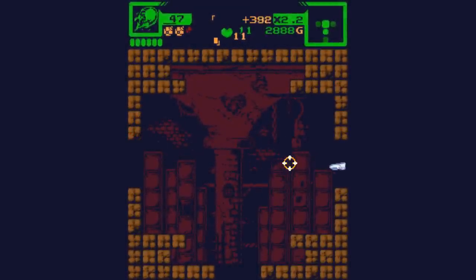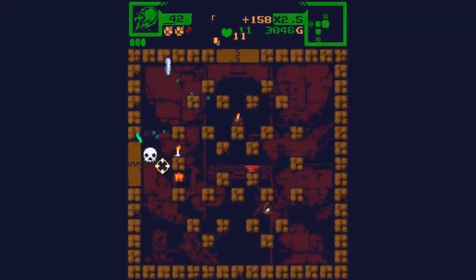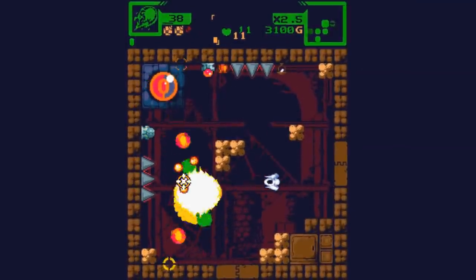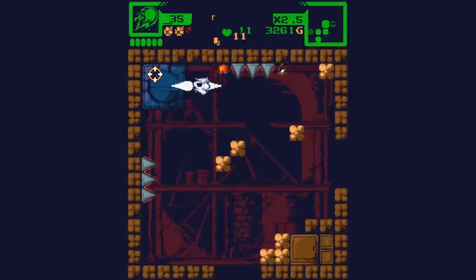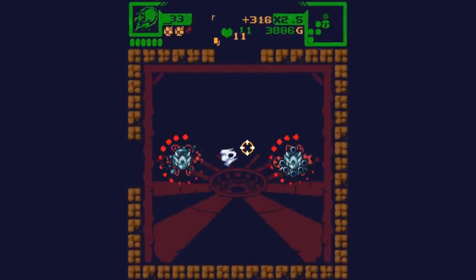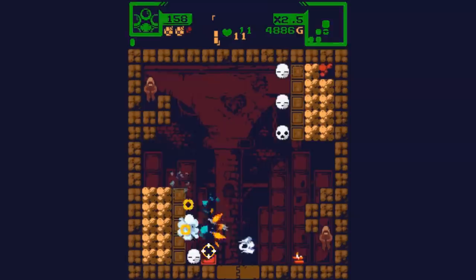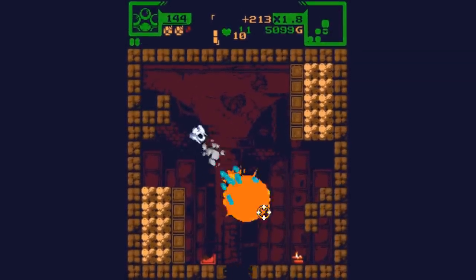Knock him out, steal his cred stick, and get some free money. We're making that good cash right now. We got a teleporter right here — gun salvage, a scrap gun! Oh, that's so dope. It's a burst fire shotgun and I'm okay with that. It's got kind of a Binding of Isaac feeling too — they're trying to portray a lot of information in very limited 16-bit graphics.